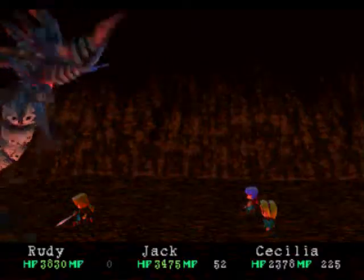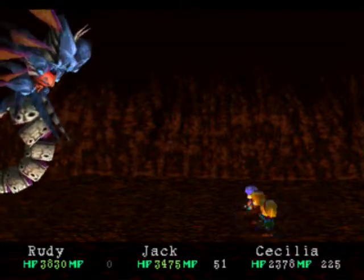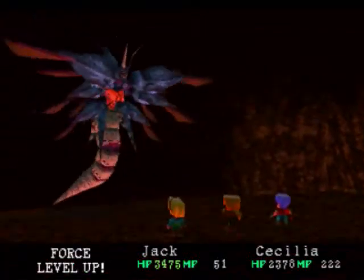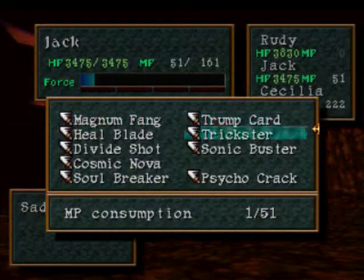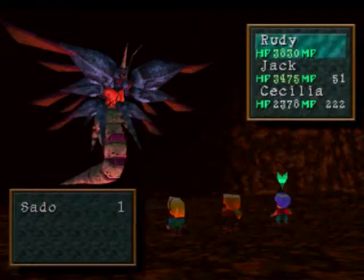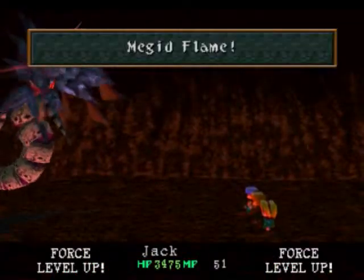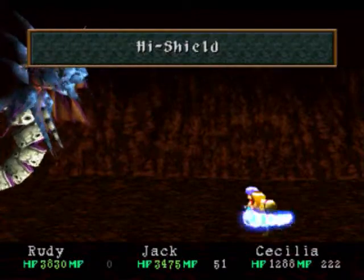Oh, well. That wasn't so scary. Just keep doing the phaser. Actually, Heelblade on her in case he pulls out some big HP damage. Oh my god, attack like that. Okay, that wasn't so bad either.